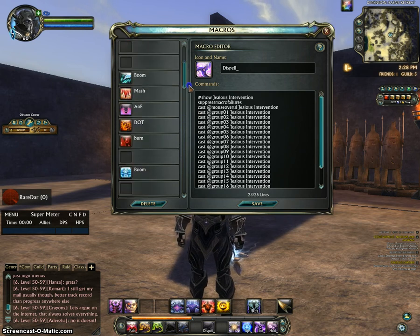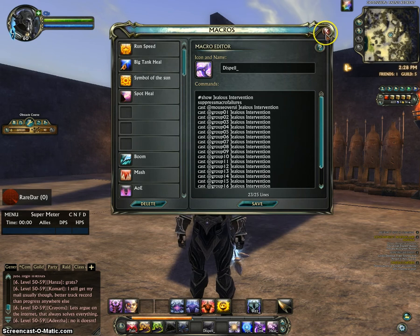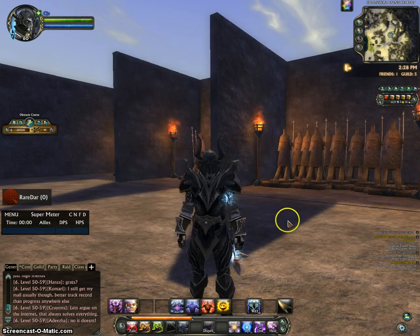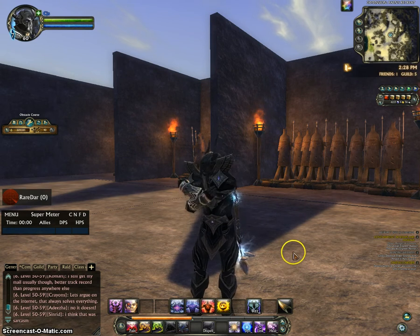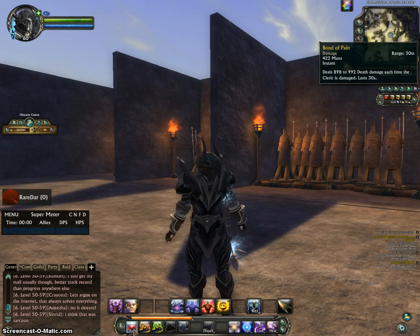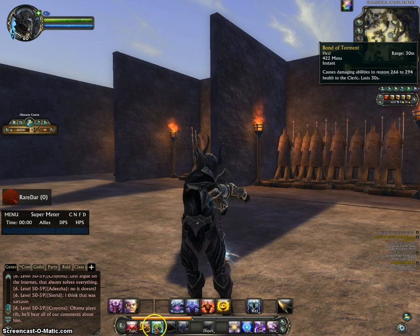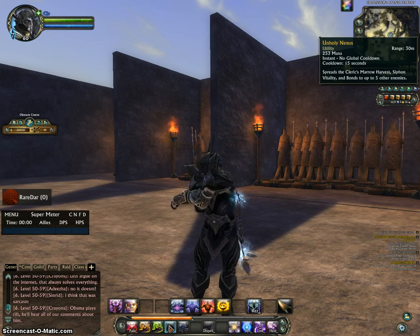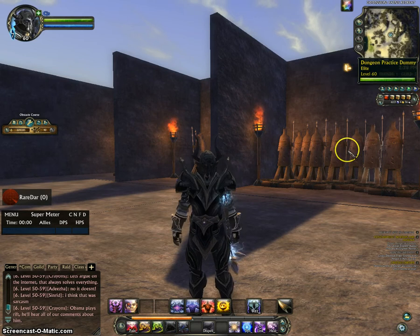That's it for the macros. Now, rotation. There's not really a set rotation — that's the part people get confused on. You've got your Bond of Pain macro, and then put all three bonds on. Then use Unholy Nexus, which makes those three bonds spread to everything around the target.